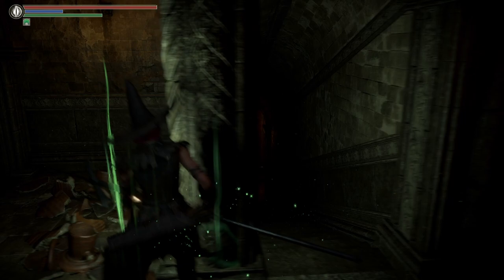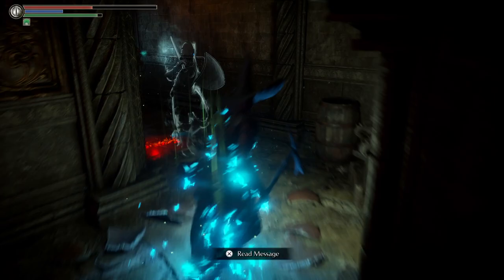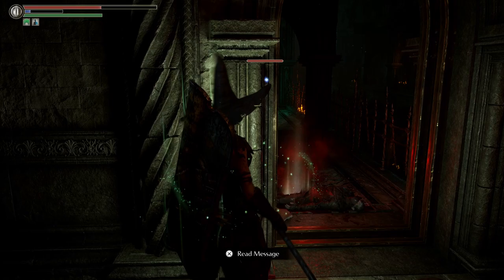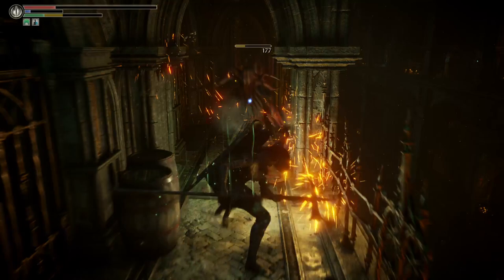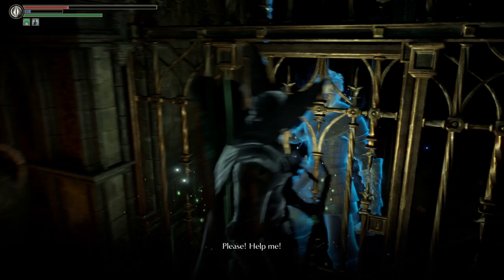Once you run through this area, you'll have another staircase going down. Rydell is going to be on the second last floor, and there will be a very powerful enemy. Be very careful — these Jailers do hurt. Thankfully they don't one-shot me. They definitely changed the dynamics of the pole weapons from the original PS3 game. So here's Rydell.